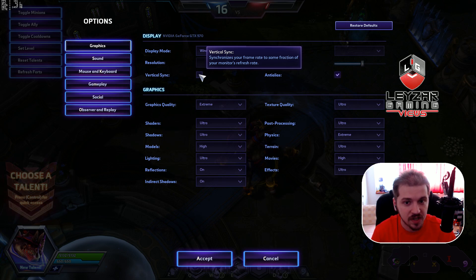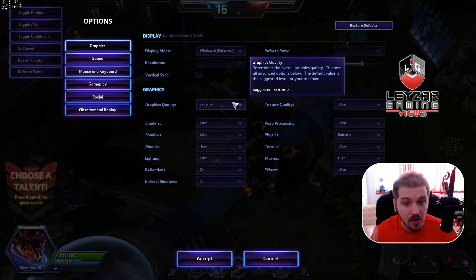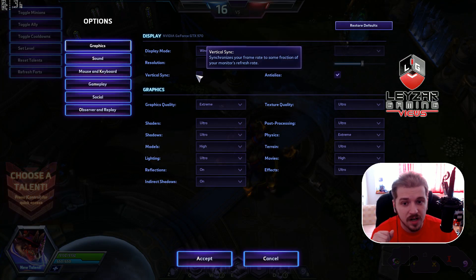Vertical Sync synchronizes your frame rate to some fraction of your monitor's refresh rate, which removes screen tearing problems. But I have Vertical Sync off and I have no screen tearing in Heroes of the Storm. So if you really have a big problem with screen tearing, turn Vertical Sync off. I do not recommend it — it causes input lag and that's what you don't need.